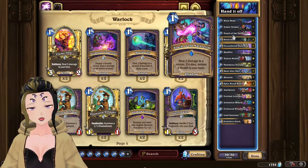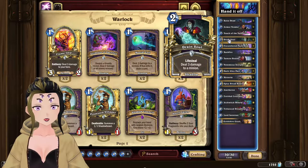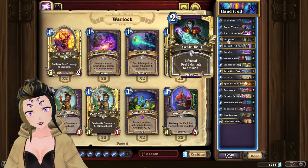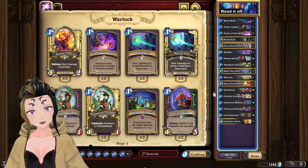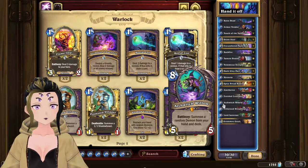For mulligans, you usually want to keep cards like Touch of the Nathrazim or Drain Soul so you can deal with early minions on board. However, if you're in a matchup against Mage in particular, that kind of goes out of the window and you're looking for cards like Dark Alley Pack or even some of your higher cost cards in the deck, such as Inetheron or even Archwitch Willow.